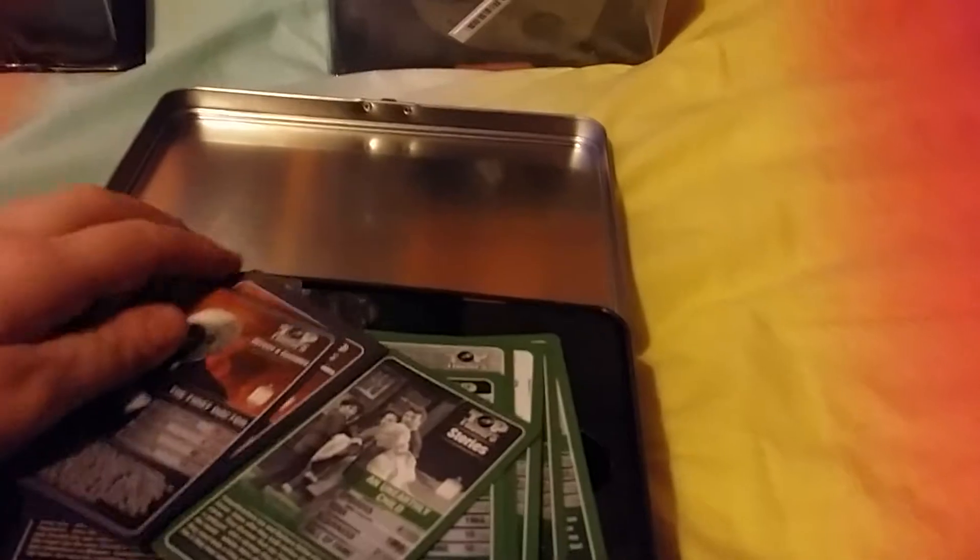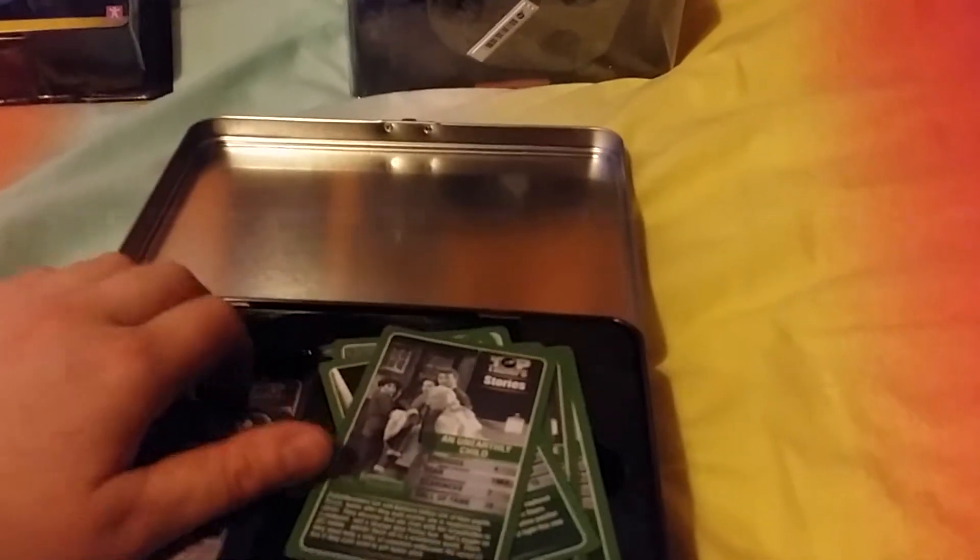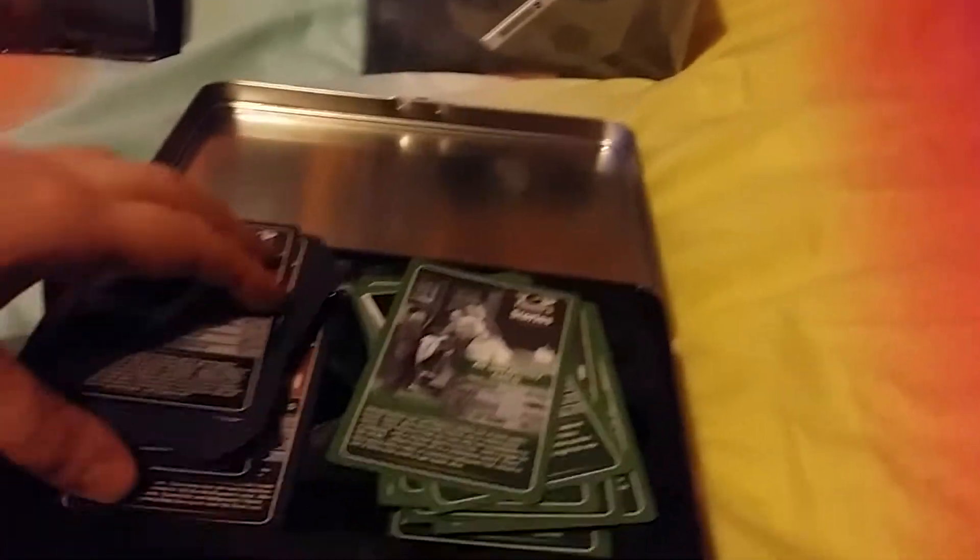It opens like this and you get two packs of cards first. This pack of cards here - if we can just get them all out without them going everywhere. It's interesting because you don't actually get the 11th Doctor. This is the Heroes and Enemies set.